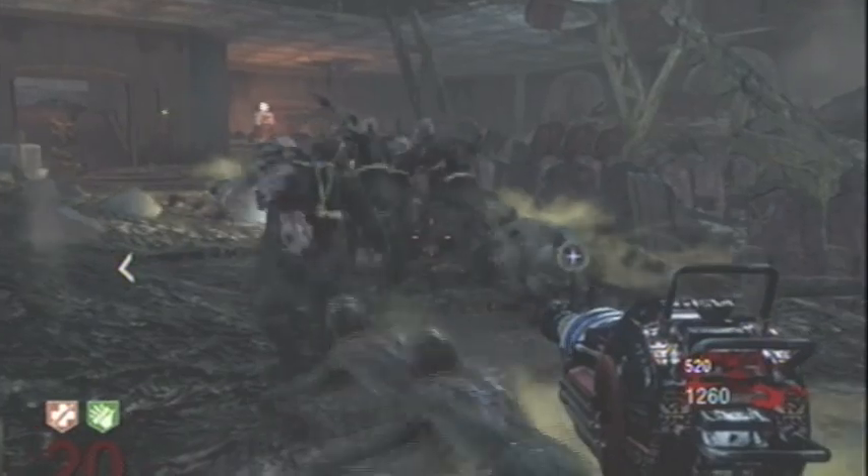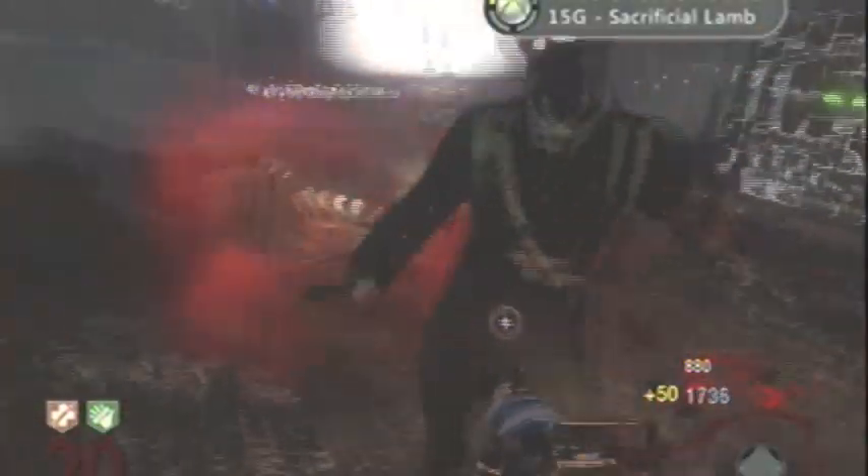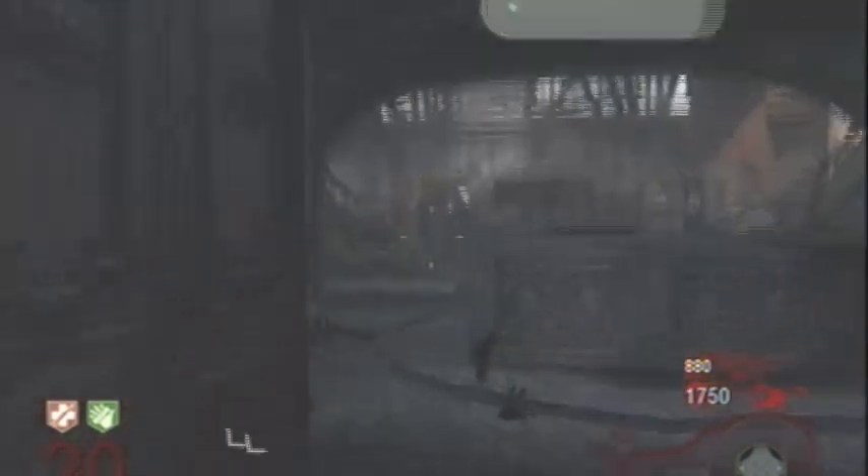Make sure you're at a distance when you shoot your partner with the crossbow — now I'm stuck. Just run into that horde, lay down, do something, get in there — and there's your achievement. Sacrificial Lamb, 15 gamerscore. Thanks for watching guys, hope you enjoyed the video.